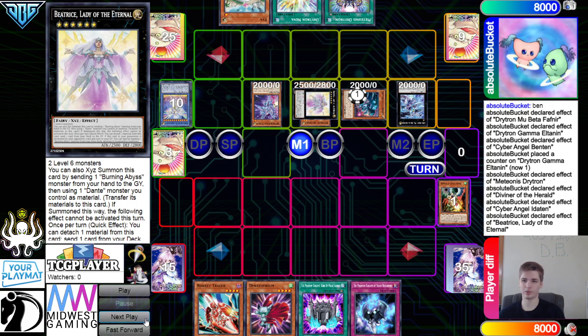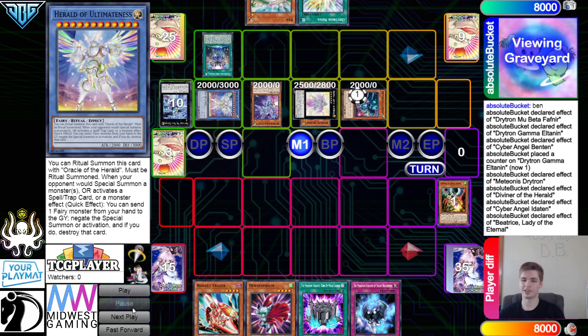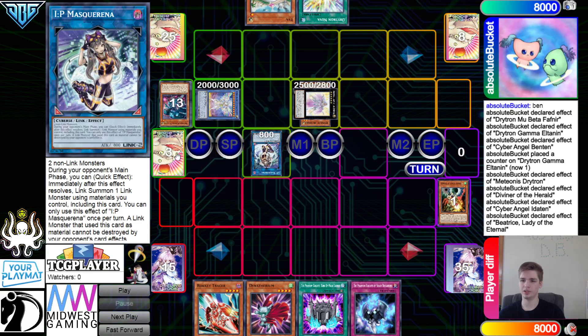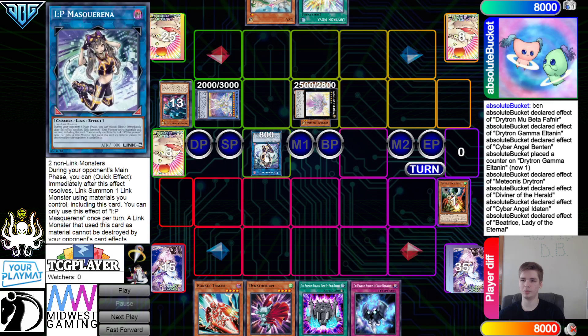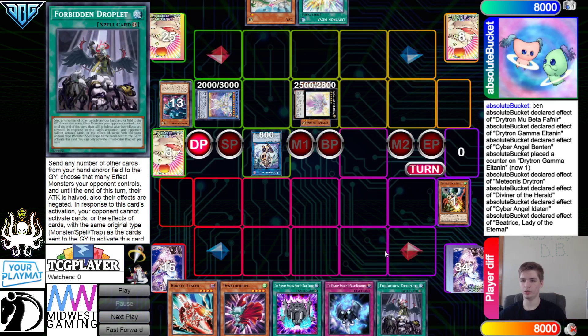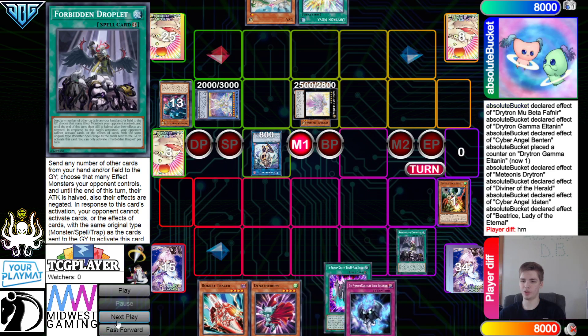They activate and summon Idaton, Idaton effect adds back the ritual spell, then overlay for Beatrice. Beatrice effect dumps the Herald from the deck to the graveyard. They activate the ritual spell, detach, and summon out the Ultimateness, then slap those into an IP and pass turn. So this is three interruptions right here, IP is the fourth, and this also lets them see a Delta — and then they draw into a Droplet. That's dirty.